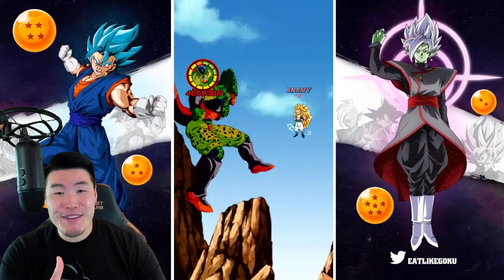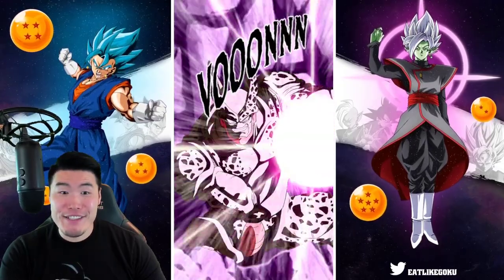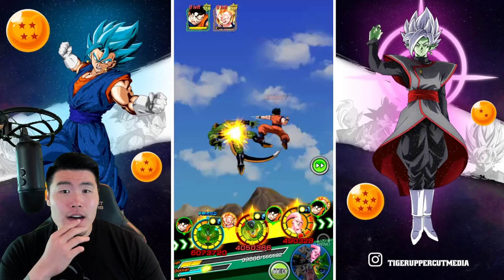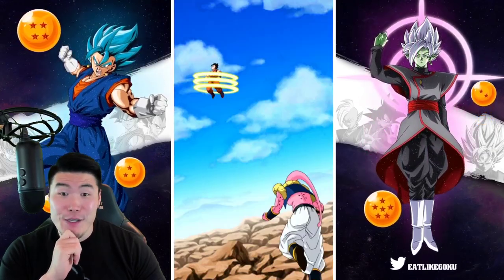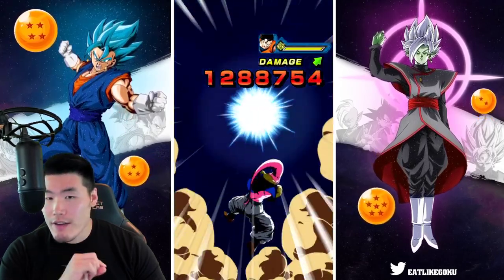I know — Gohan has type advantage, so that explains why we took extra damage. But I didn't expect to take that much more damage. Holy crap, dude. It's a good thing I didn't get overconfident.